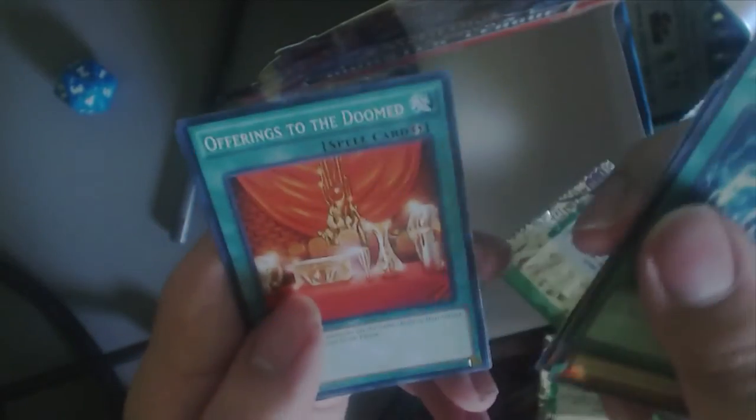Tardy Orc — that's a pretty fun card. Offering to the Doomed and Magical Undertaker. Alright, last pack. Will we even get an XYZ in this one? Who knows.